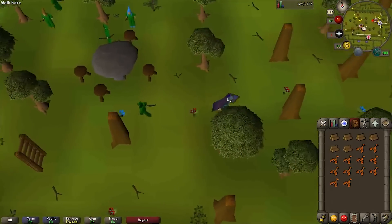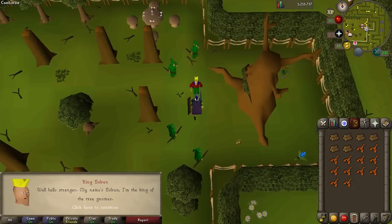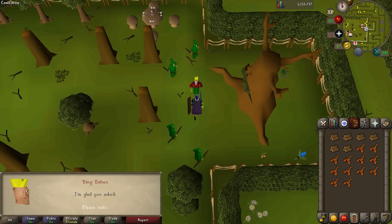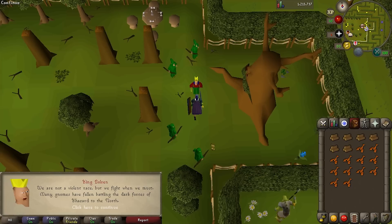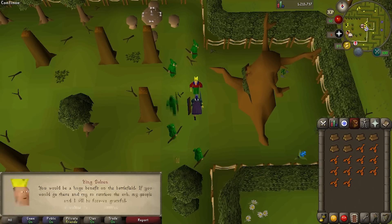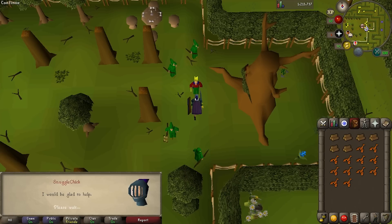Now run east to find King Bolren and talk to him. He says he must have made the maze too easy if you found your way in, but he says he's got more serious concerns at the moment. Ask if you can help, and he explains that his people have always been kept safe by three magic orbs. However, the Khazards from the north have been hunting the tree gnomes for sport, and when the gnomes decided to fight back and brought one of the orbs to the battlefield, the Khazard troops stole it. So the king needs us to recover the stolen orb — agree to help him.